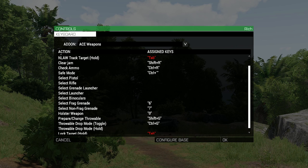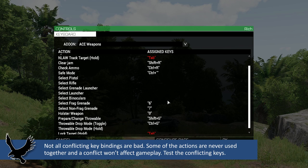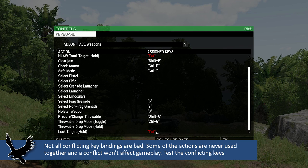One thing to look for when altering keys: anything shown in red indicates a conflict. In other words, if you click Tab, the game isn't sure whether you want to track a target with your launcher or lock a target with a vanilla weapon. This is something you'll want to work out to avoid conflicts while playing.